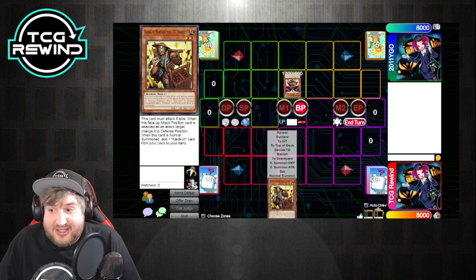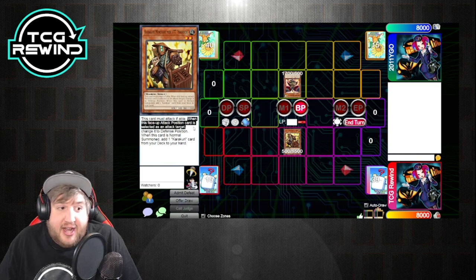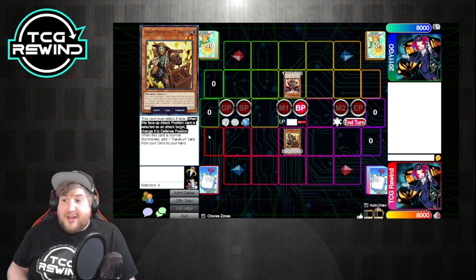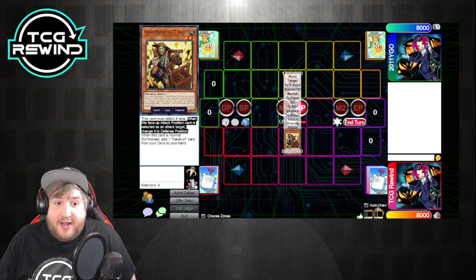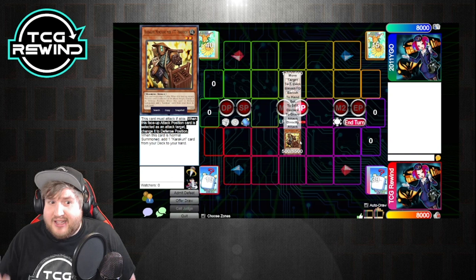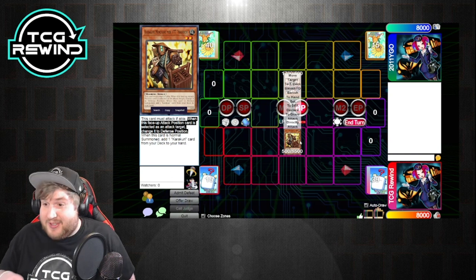The second clause is that most Karakuri monsters have this text: when this face-up attack position card is selected as an attack target, change it to defense position. Some say if it's selected as an attack target, change its battle position — so if it's in defense, it'll switch to attack. Others specifically say that when attacked in face-up attack position, they switch to defense position. Their battle positions can change.